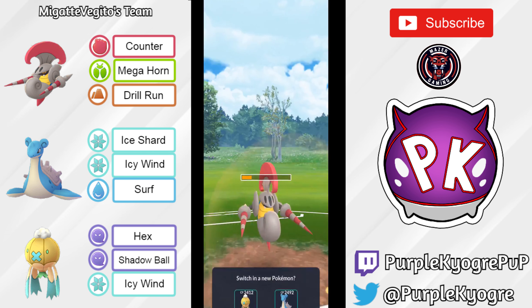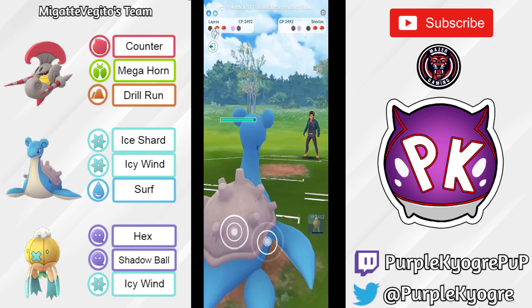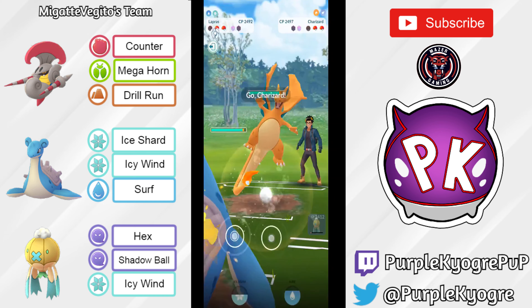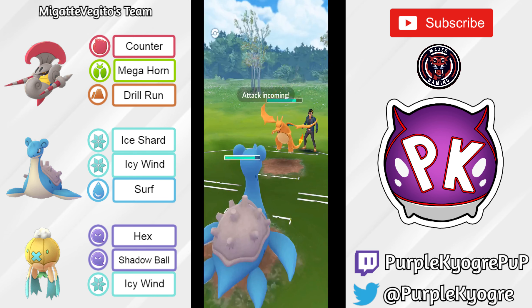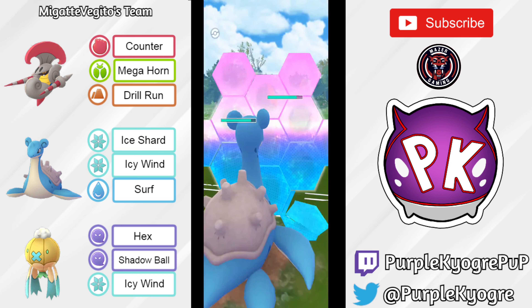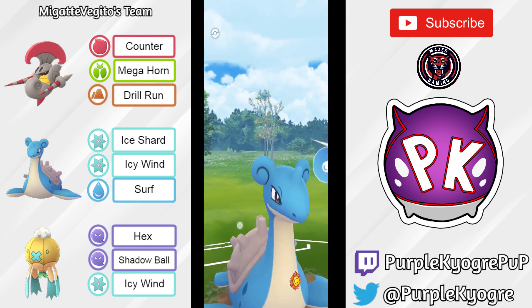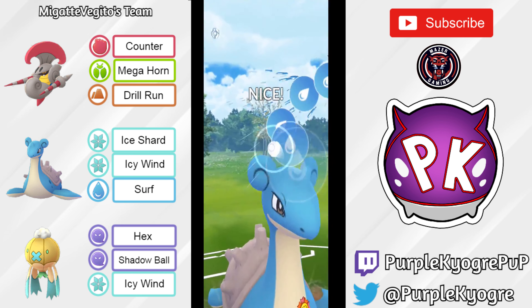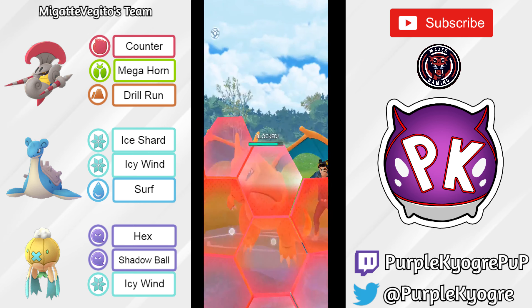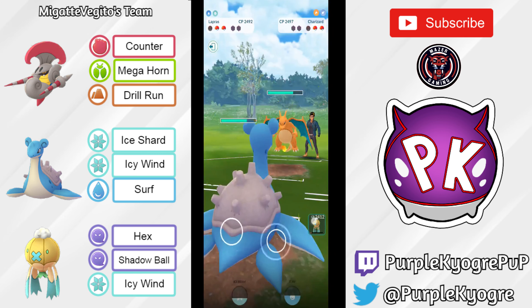Superpower coming out — that will KO Escavalier. And now in comes Lapras, so now it looks like Lapras is going to introduce itself to the Charizard, which if you're the Charizard you don't want. Yep, in comes Charizard. Blast Burn still does a lot — this could be a Blast Burn, it could be a Dragon Claw bait. Lapras can take it — going to be a Blast Burn. Nice shield. Surf coming out, going to do a lot, not enough to KO the Charizard but it does do a lot. Charizard will shield. Will we see a sack swap from the Driftblim?